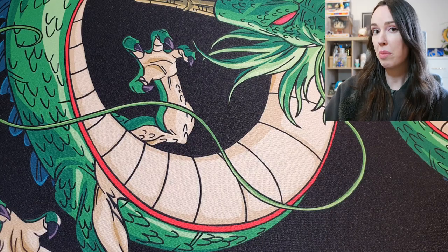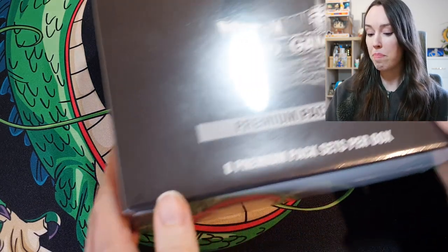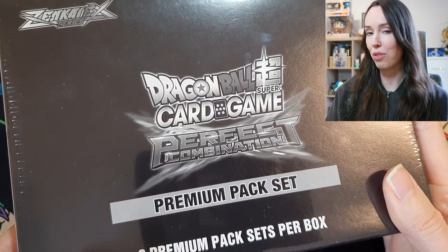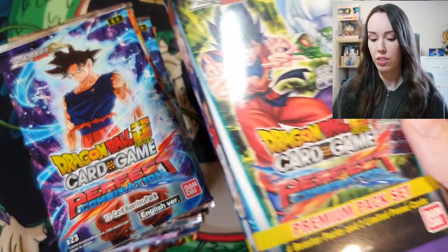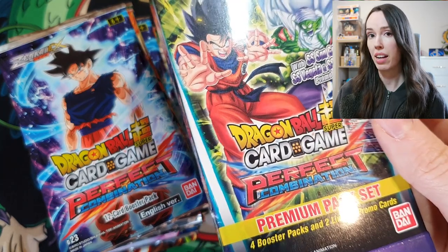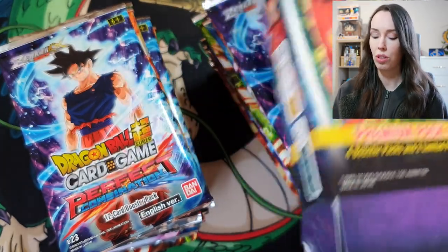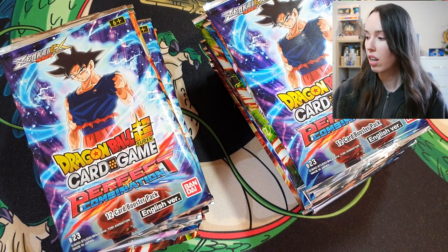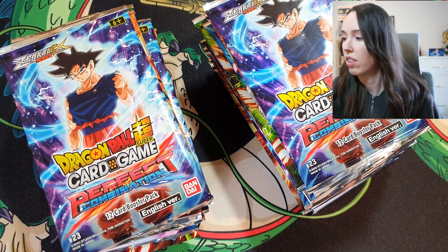What's up TCG fam, it's Leah and we have another Dragon Ball Super card game unboxing for you today. We have something a bit different — it is a box set of eight premium packs of Perfect Combination. Each premium pack has four blister packs, so 32 blister packs in general, just over a booster box. I took everything out to save time.